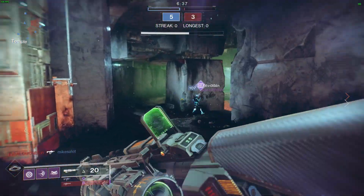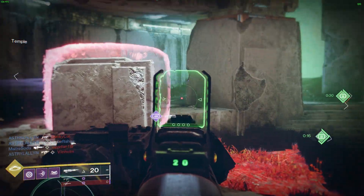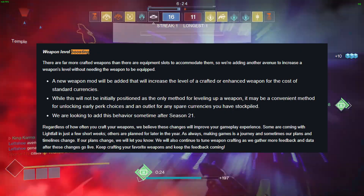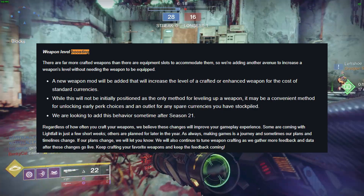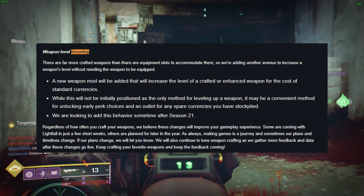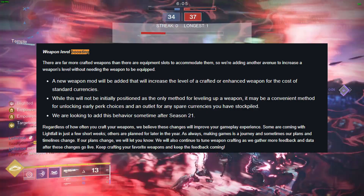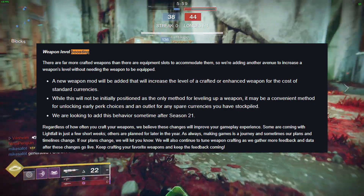Destiny 2 has a massive arsenal of weapons, but with so many weapons to choose from, it can be challenging to level them all up. To address this, the developers are adding a new way to increase a weapon's level without needing to equip it. A new weapon mod will be introduced that can increase the level of a crafted or enhanced weapon using standard currencies. This new feature will be a convenient method for unlocking early perk choices and an outlet for any spare currencies you may have stockpiled. The weapon level boosting feature is set to arrive sometime after Season 21.